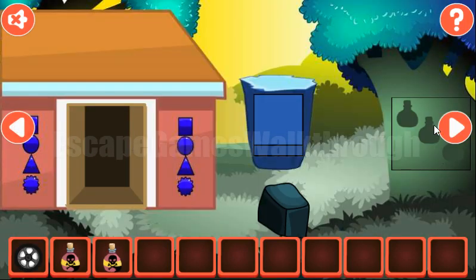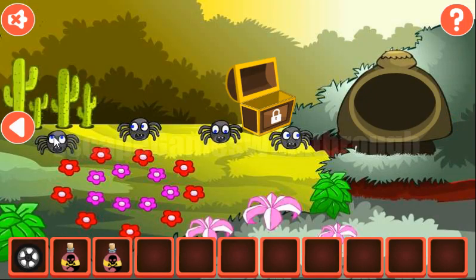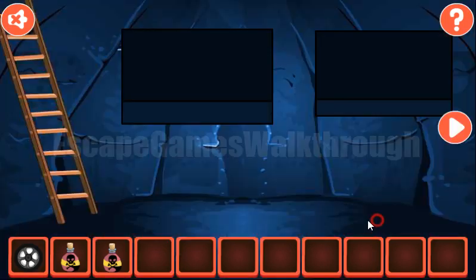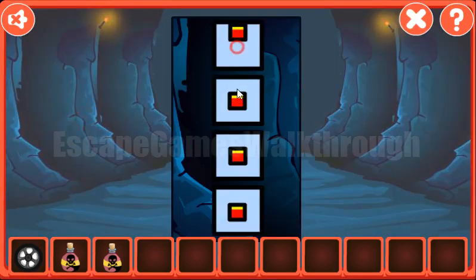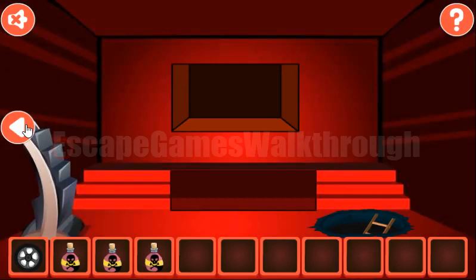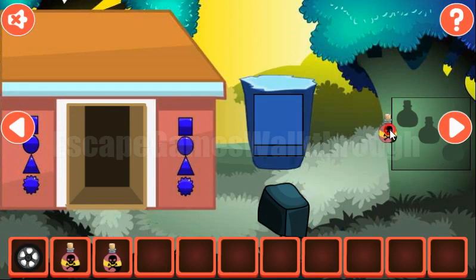We can take these spiders. Their eyes are looking: up, left, down, right. We've got the first bottle. Now we can exchange it for the second film.